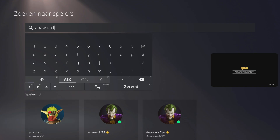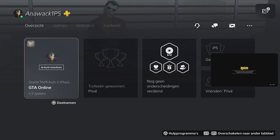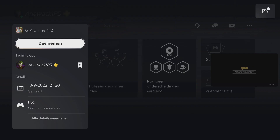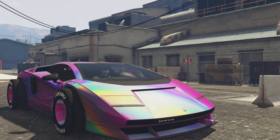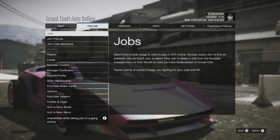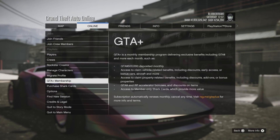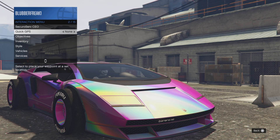En wij komen uiteindelijk bij een zwart beeldscherm. En we gaan eindelijk buiten staan. Buiten aangekomen moeten we een paar dingen doen. Als eerste ben je alleen buiten, want hij is nog binnen. Je opent je optiesmenu en het eerste wat je gaat doen is naar GTA Plus. Als je daar bent geweest ga je er weer uit. Dan doe je de volgende stap: je doet je interactie menu open en je keelt jezelf.